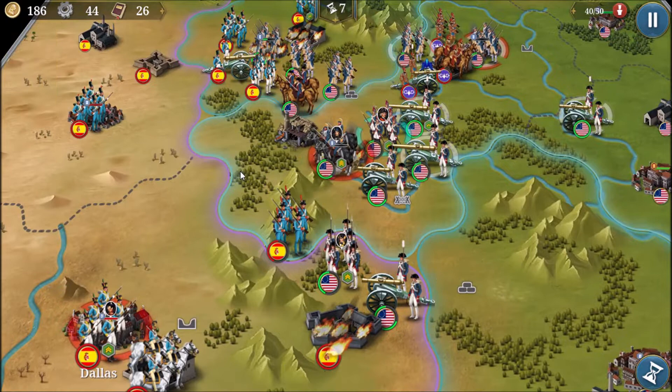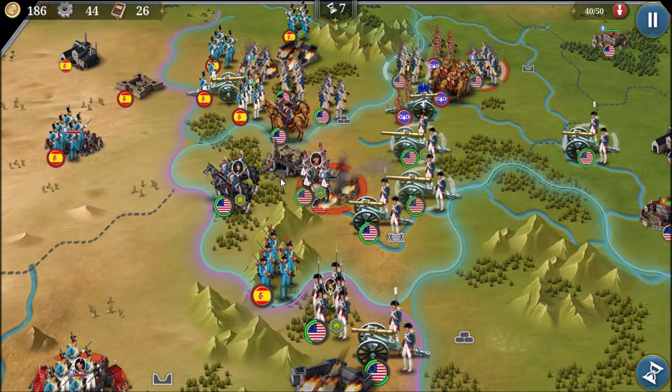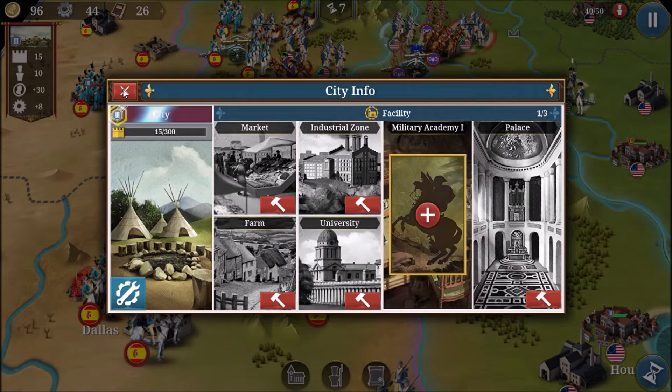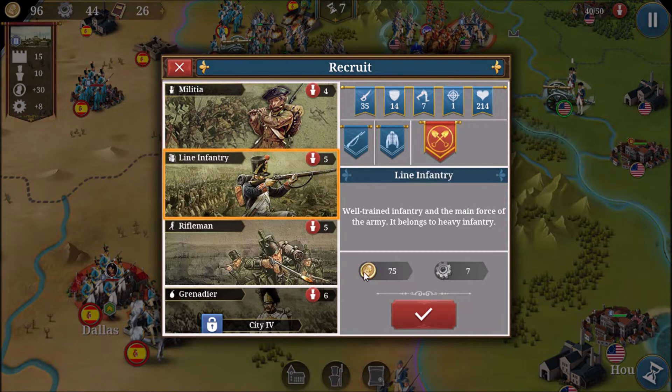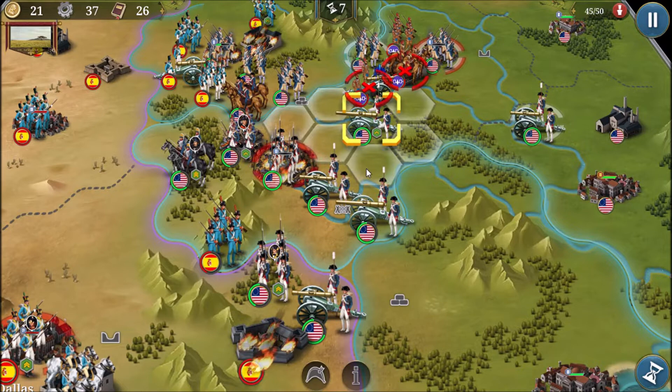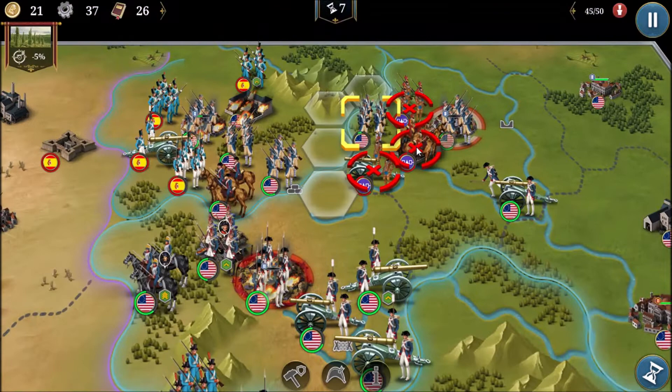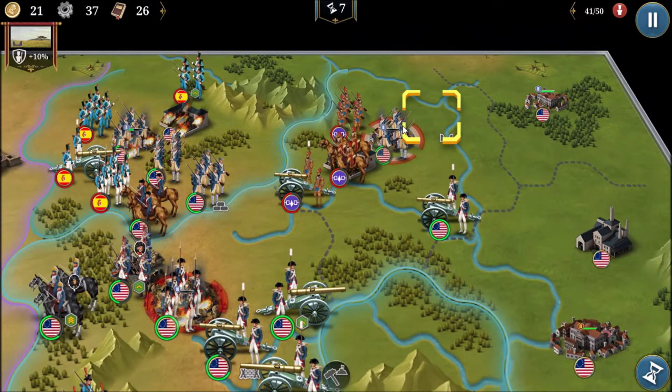Jackson has begun moving in but a Spanish fort is going to be a problem. Troops that can bypass it will head straight to Dallas, but I'll have artillery take out that fort. I'll upgrade this city too since we need more than line infantry — at least riflemen — to help take Dallas. I'll spawn some line infantry to hold the city while saving up for riflemen.